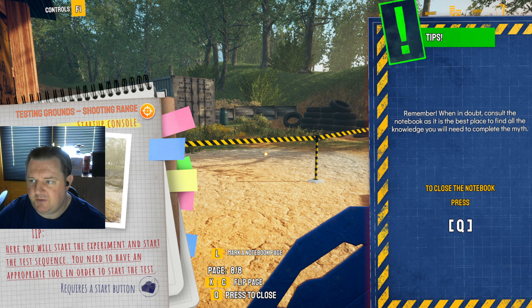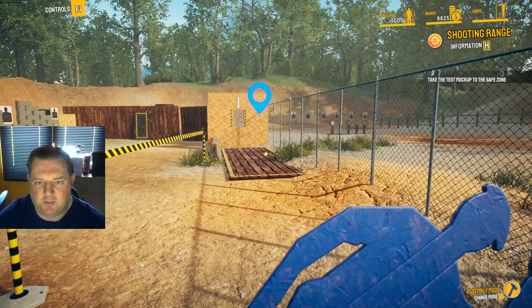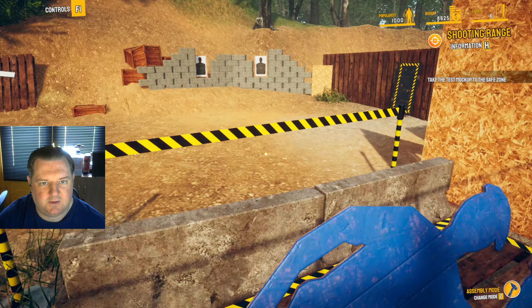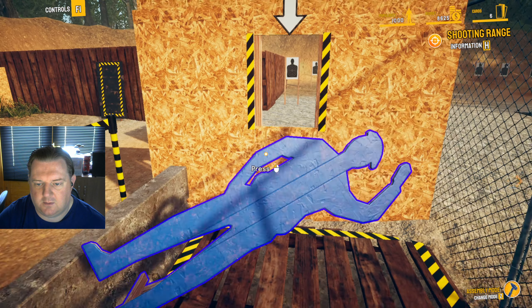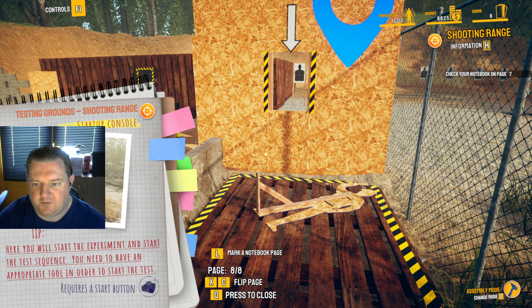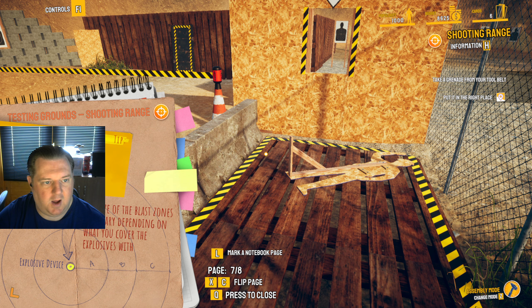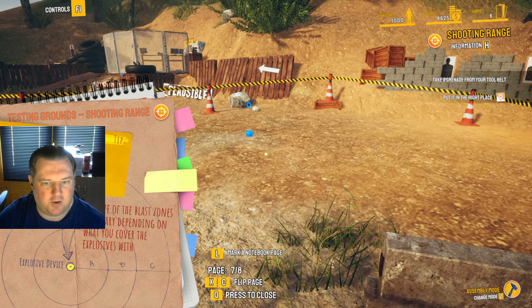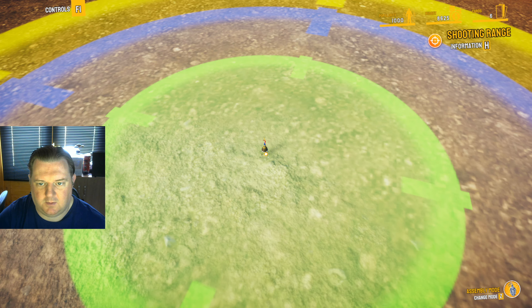When in doubt, consult the notebook — it is the best place to find all the knowledge you need to complete the myth. Here you will start the experiment and start the test sequence — you need to have an appropriate tool in order to start the test. Requires a start button. Now the gate's open so we can come in here. Take a grenade from your tool belt and put it in the right place. Grenade placed.